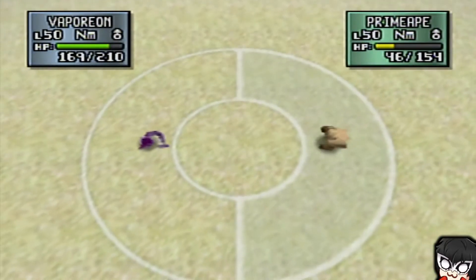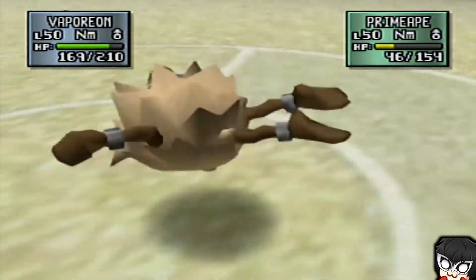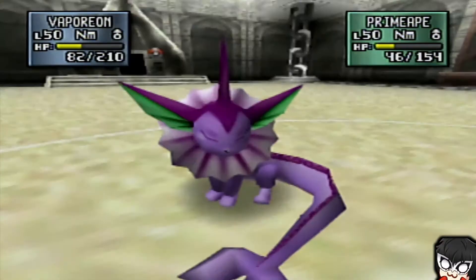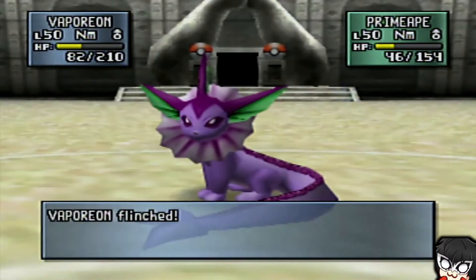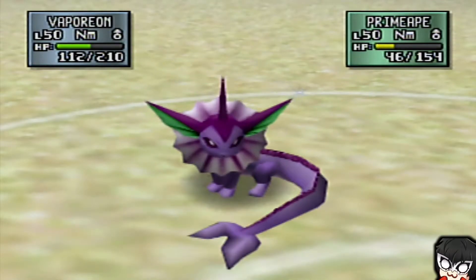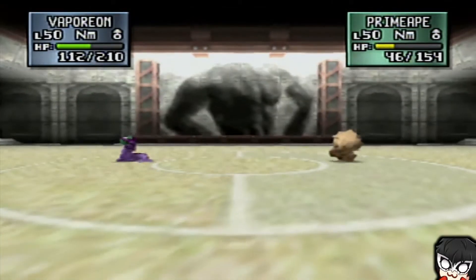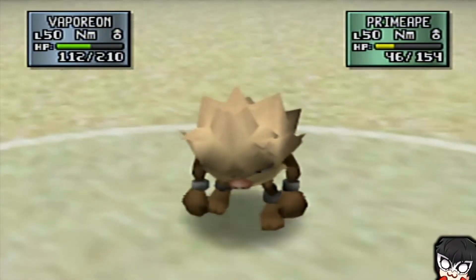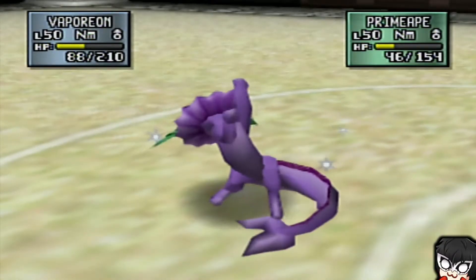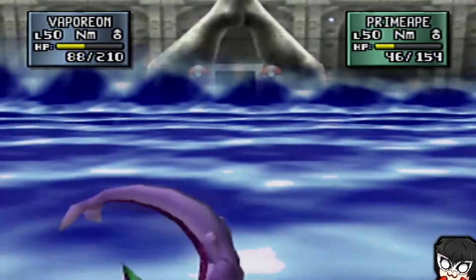If it's got Poliwrath — which I'm sure it does, because I'm pretty sure Chuck brought his Poliwrath — there's not much we can do. Literally nothing we can do if there's a critical hit. Are we flinched too? Yep, of course we are. Unbelievable. When Primeape is just so destructive — unreal. Welcome to Pokemon Stadium 2.